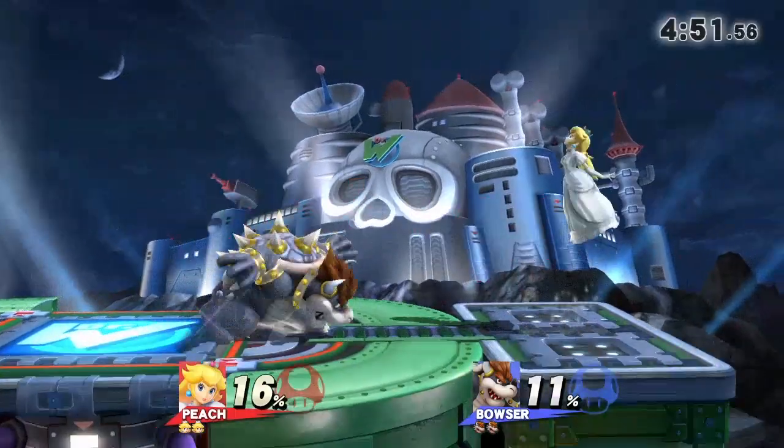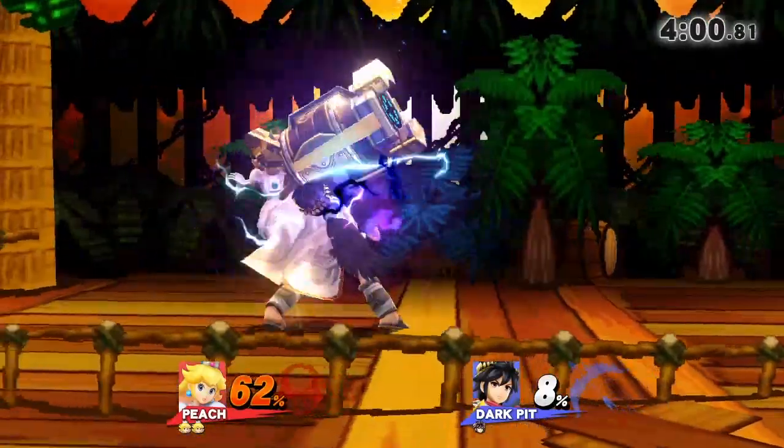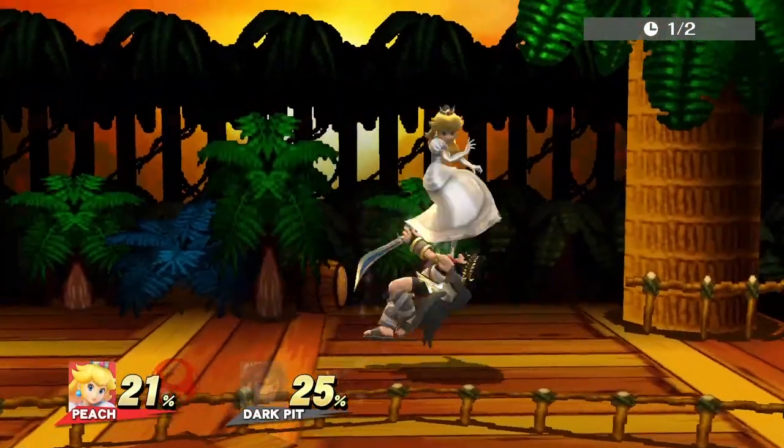Now let's look at some setups. So far we've only covered short hop down air to footstool. Another one is short hop down air, float forward a little, do an up air but cancel the second hit so the opponent falls down, then footstool and begin the combo.